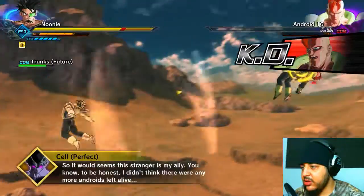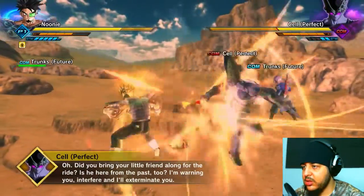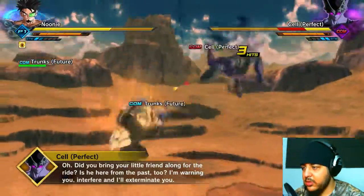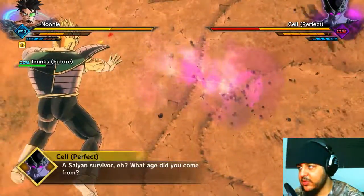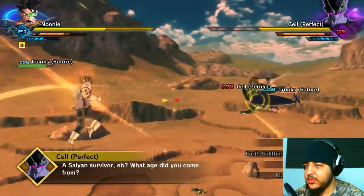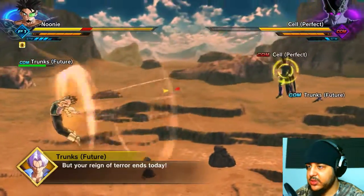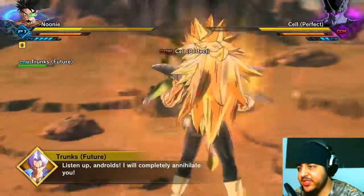'I didn't think there were any more androids left alive. Did you bring your little friend along for the ride? Is he here from the past too? Interfere and I'll exterminate you, Saiyan survivor.' It's weird that Cell knows about the time travel nonsense. You know what Cell, you're being annoying — let me bust out all the stops: Super Saiyan 3!